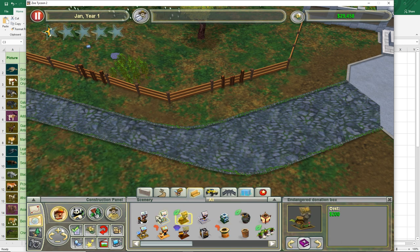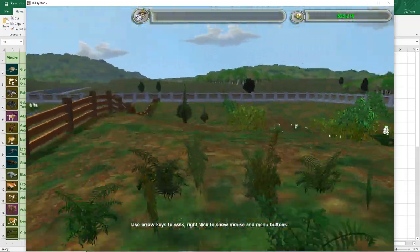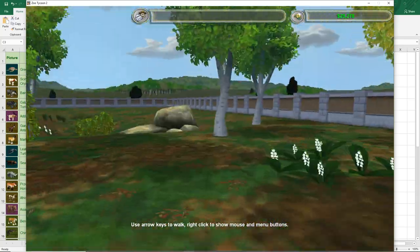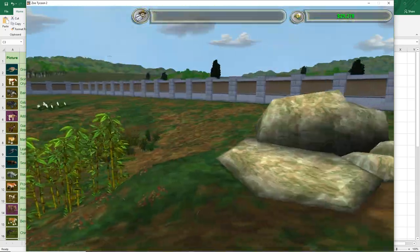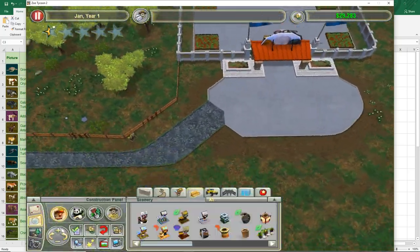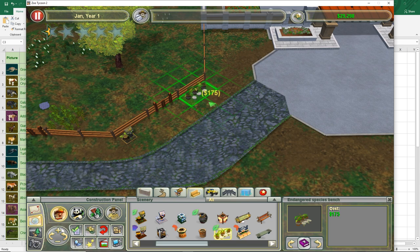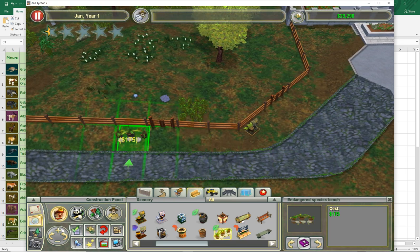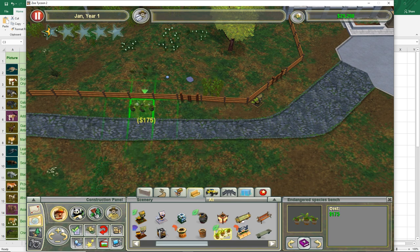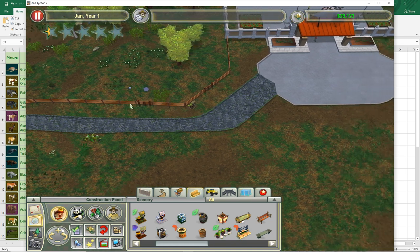It's annoying because we can't have jungle or safari paths since this is a campaign mission. We are going to get quests to earn some extra money. I'm gonna put down a bench because it doesn't have an upkeep cost, facing the enclosure, because guests like to sit down and look at animals.